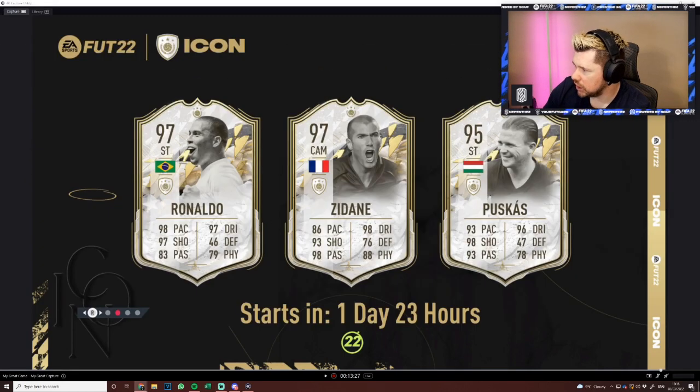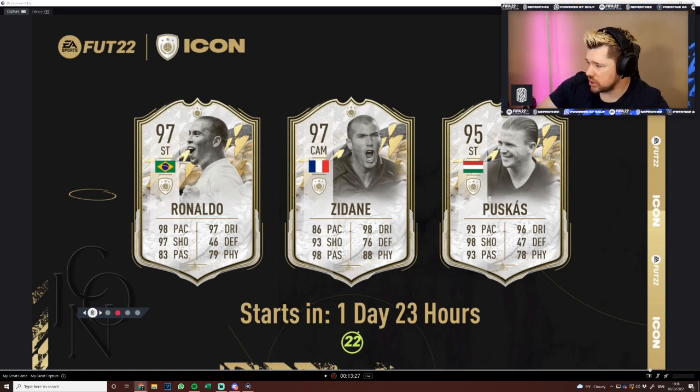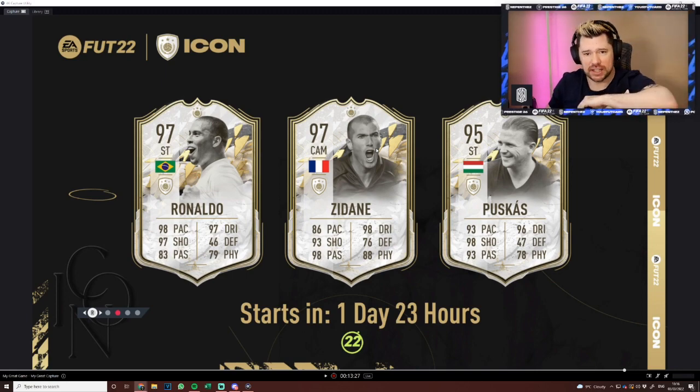I think these cards have had stat changes — face card stat changes, not just in-game stat changes. Ronaldo has exactly the same stats. Zidane has one less pace, one less shooting, one more passing, one more dribbling, one less defending, same physical. Puskas has one less shooting, one more passing, one more dribbling, two less physical, and two less defending. Prime Icon Moments have had stat changes — it'll be really interesting to see what they are overall. That's the end of the video — see you next time, peace.